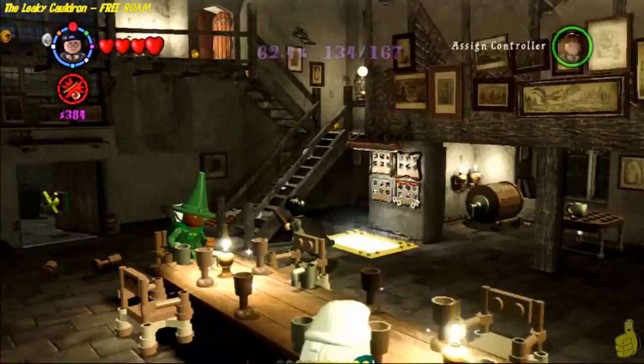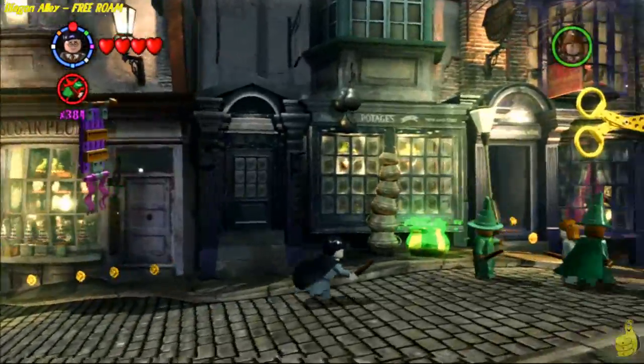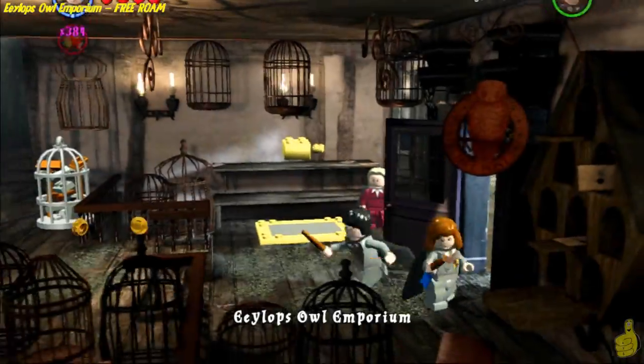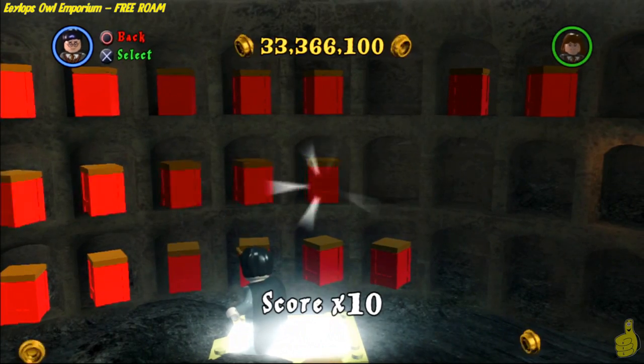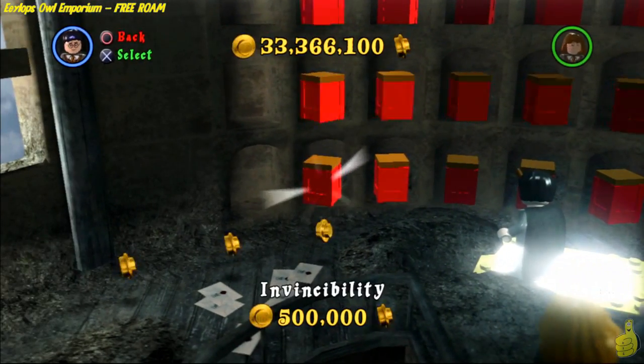All found in this video, along with the collectibles. It's important to note that you do need a Dark Arts or Dark Magic Wizard in order to complete all this. And if you've been following along video for video, you probably know that we picked up the 10x Stud Multiplier in the last video. So we're going to go ahead and make our way to the Owl Emporium and purchase that bad boy so we can get our full maximum Stud Multiplier rocking, which happens to be 3,840.